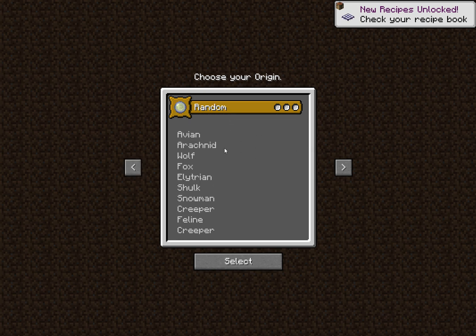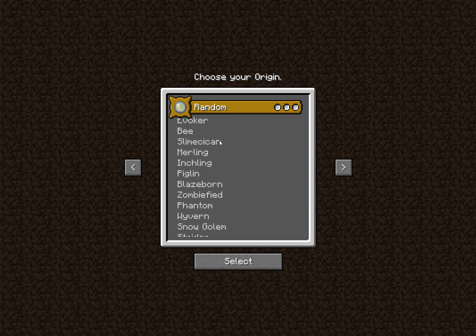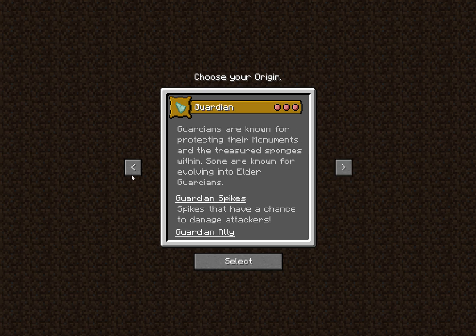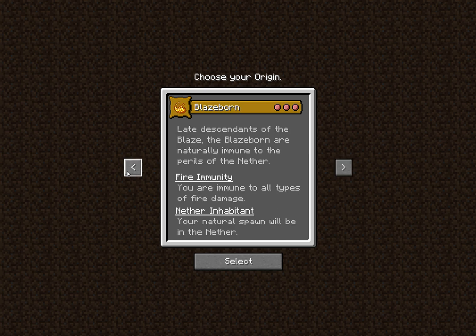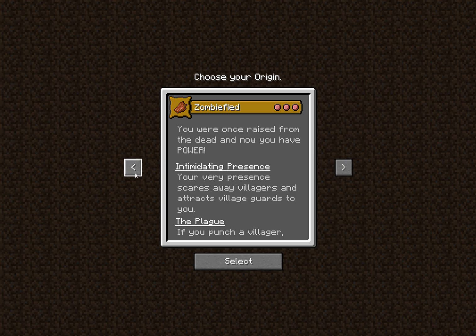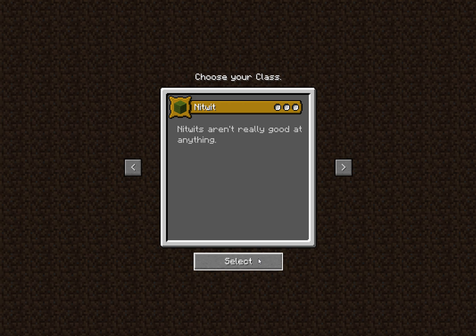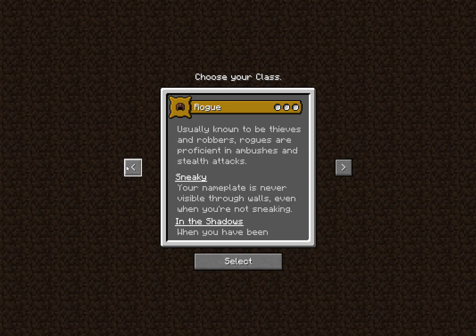So these are all the Origins. Let's take one of my favorites — there's the Garns, Amplify, the Pigman, the Merlin. Defocus is good enough. Then there are the Origin classes.